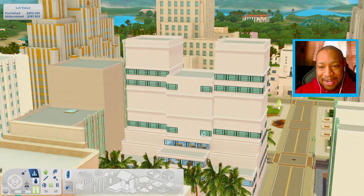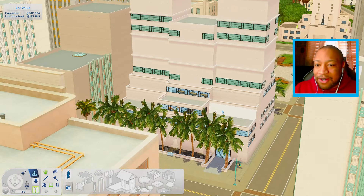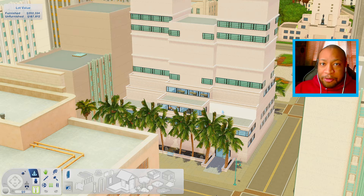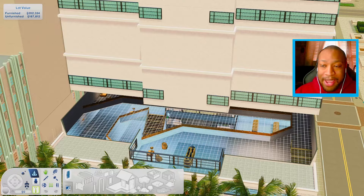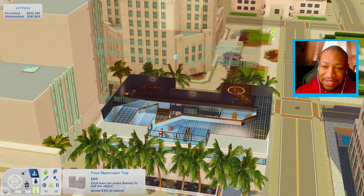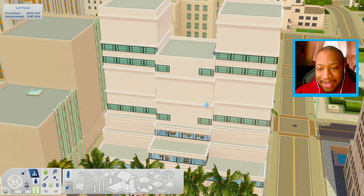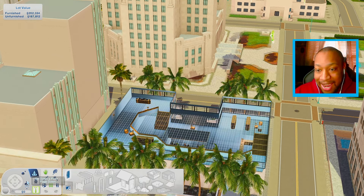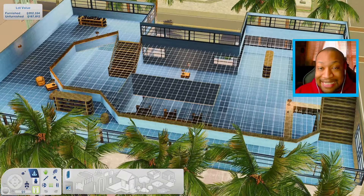It doesn't really look that bad from the outside — it kind of looks like UA High from My Hero Academia, very fancy. Looks like it would be super big. However, when you open it up, y'all, this place is horrible. Oh yeah, by the way, this little section right here isn't really even real. It's just like a shell — just as a little disclaimer, I'm going to probably delete it because I hate it so much.